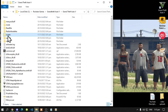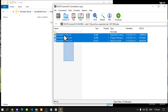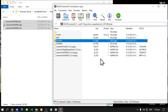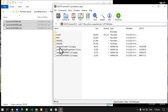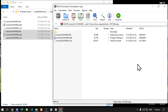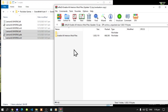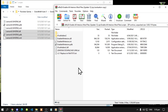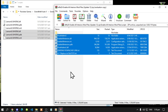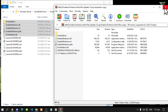Now open up your ScriptHookV folder and then we can start installing our mods. Open up your LemonUI extract folder. The first thing you must do is open up your SHVDN2 folder, select all the files, and drag it inside your scripts folder. Go back to your main folder then open up your SHVDN3 folder, select all the files, and drag it inside your scripts folder. Next open up your Enable All Interiors extract folder, go to the scripts folder, select all the files and folders except for the text files, and drag them inside your scripts folder.